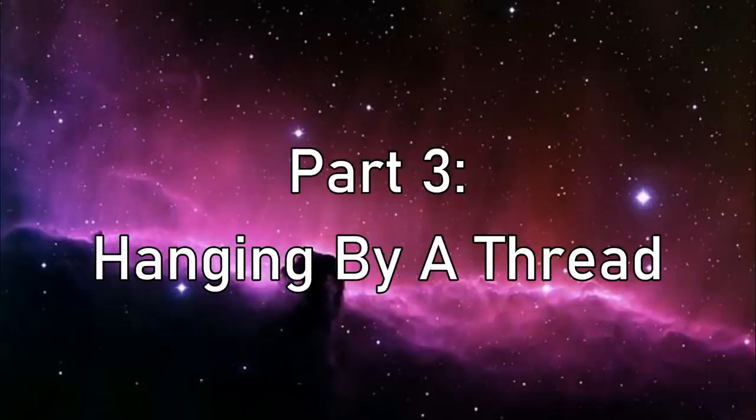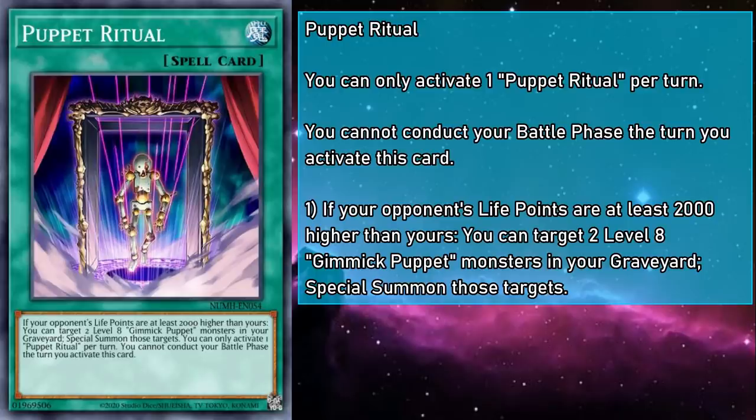Now the Gimmick Puppet spells and traps. First is Puppet Ritual, a normal spell you can only activate if your opponent's life points are at least 2,000 higher than yours. You can target two level 8 Gimmick Puppet monsters in your grave and special summon them, but you cannot conduct your battle phase that turn — which isn't a huge deal with all the potential burn damage we'll be doing anyway. It also doesn't put you into any other restrictions, so those level 8s can be used for Link 2s, off-theme rank 8s, or even setting up protection.